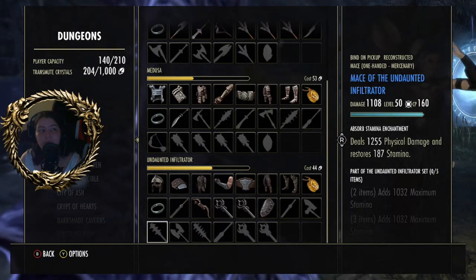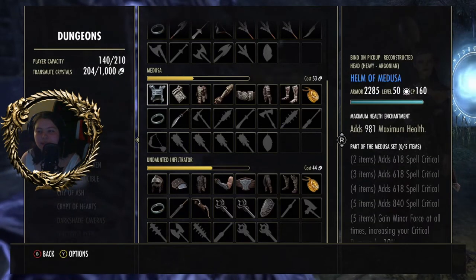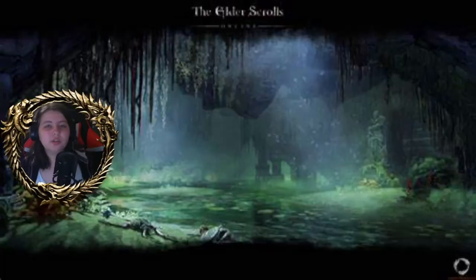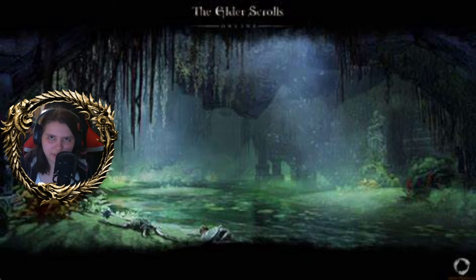My Arx Corinium loot so far: I've got one of each of the monster helms, the Lamia's Song set is nearly finished, Medusa's is nowhere near, and the Undaunted thing is nearly done too. I was farming this at one point for the Medusa set but then decided it wasn't dropping so we changed it up. So everyone, that was Arx Corinium — my worst run doing it solo; my best is about 18 and a half minutes. Yeesh, you know, I wasn't exactly timing it — I'm going off what the video says. We did it though — just me, Bastion, and my Clanfear. Me and my Clanfear are pretty much inseparable when it comes to dungeons. Anyway guys, if you like this video don't forget to like, comment and subscribe. Stay safe, stay soul-driven, and peace out!